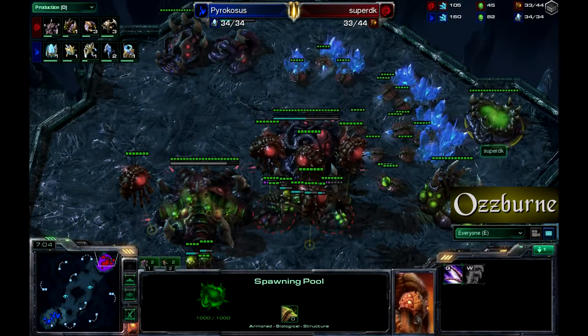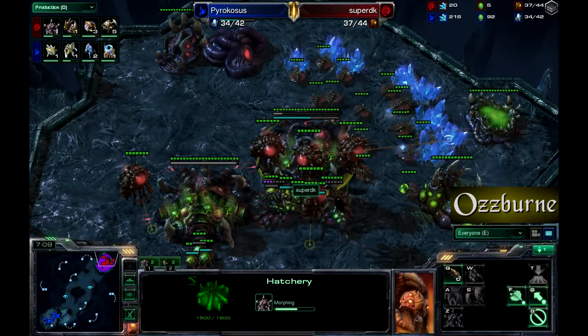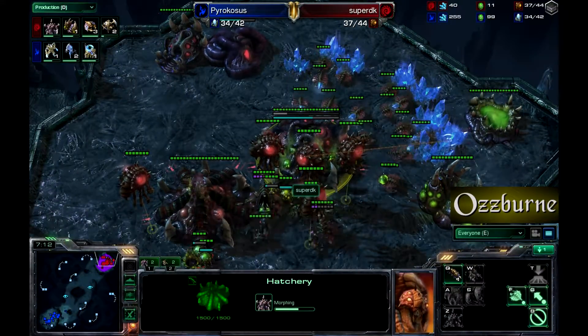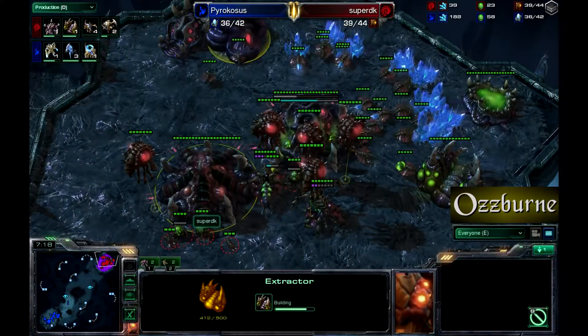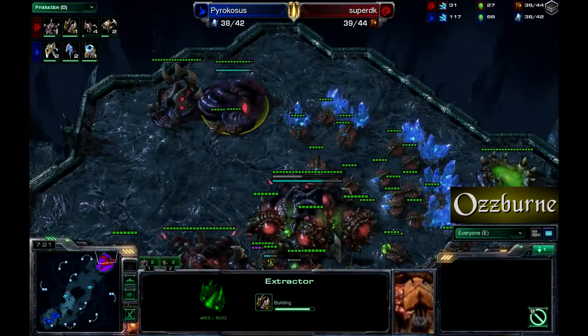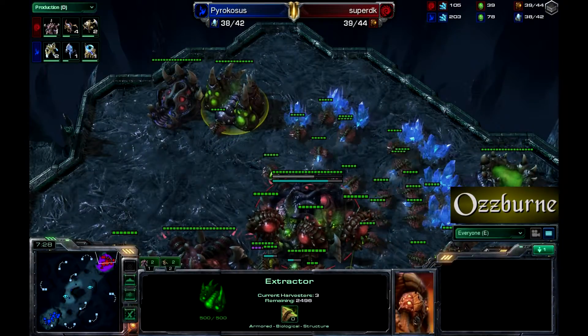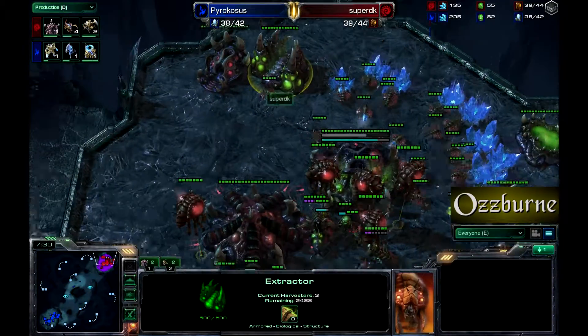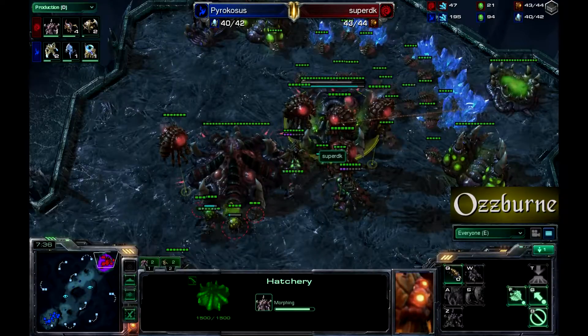Super DK decides not to go for Zergling speed and instead goes for roach warren and lair, so roaches will be coming. A second extractor is coming up — only three drones going into the extractor. Lair will be up in about five seconds.